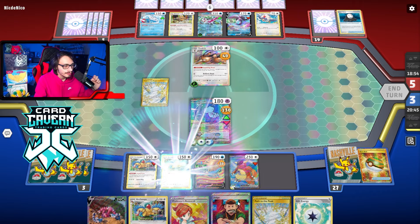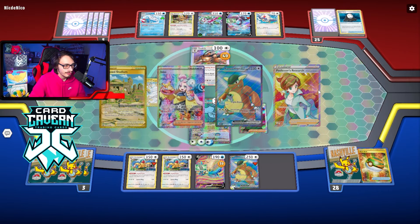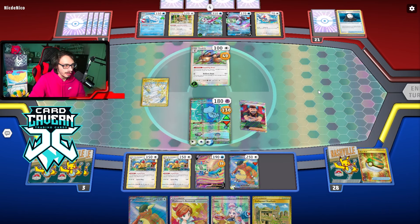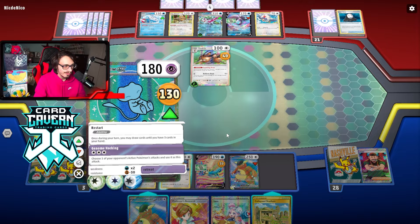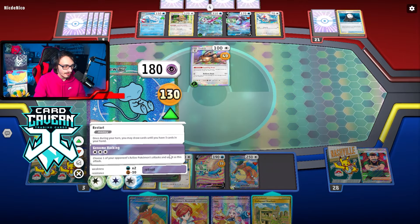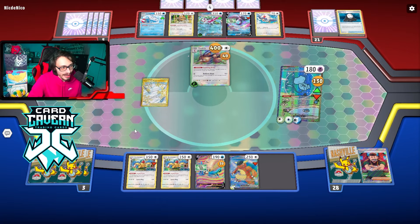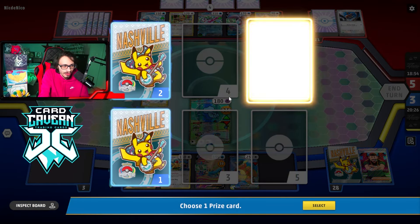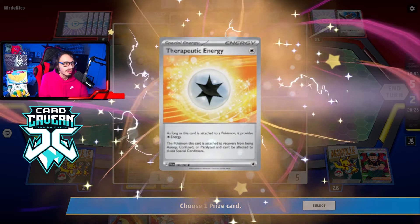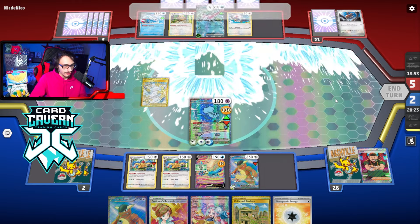I guess we'll Judge. I want to preserve my energy. We hit Collapse — I didn't get boss though. We can do a ton of damage with Ballistic Beat, 400 damage! I don't know why they didn't go Serena last turn still — that was kind of weird, but okay, we'll take it. Therapeutic Energy, more energy the merrier. I should have saved the Forest Seal Stone — I didn't mean to play it. I thought we could boss kill Serena but we can't.